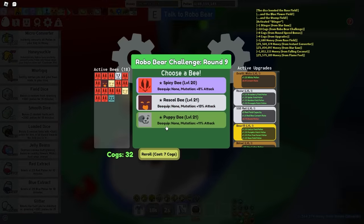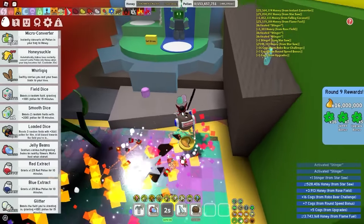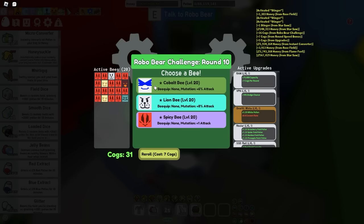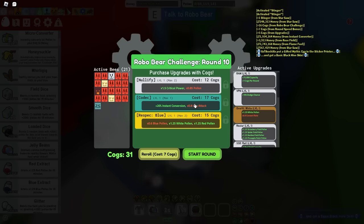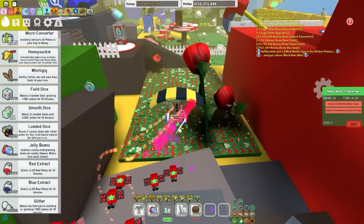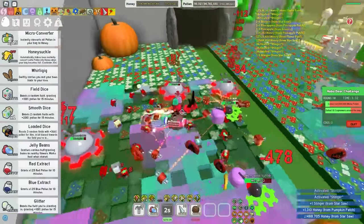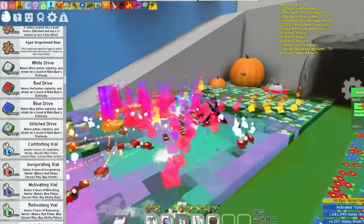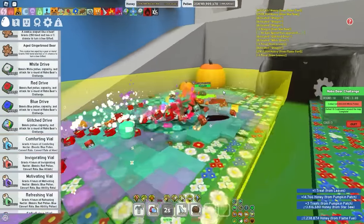Quest A is just easy — spicy bee, obviously. Round 9: Robo Bear done. For round 10, I have to kill 10 cog mowers and get 60 million white pollen. I think spicy bee will be much better — I need that bee attack, without it I'm gonna die. I also have these drives saved up — literally 10,000 of them — so I might as well use some. Round 10's done. Round 11, obviously going to do quest A. Demo Bee and Rascal Bee — I have absolutely no clue what the hive bonuses are but I'll just take a gamble.